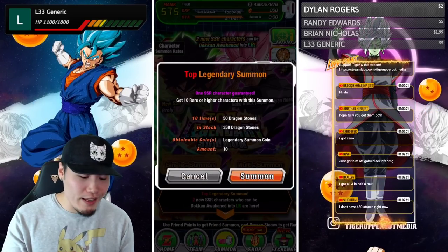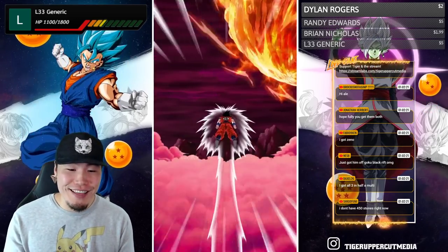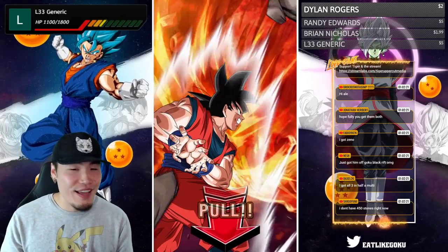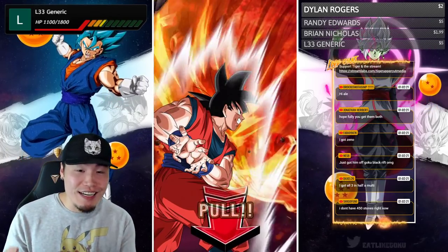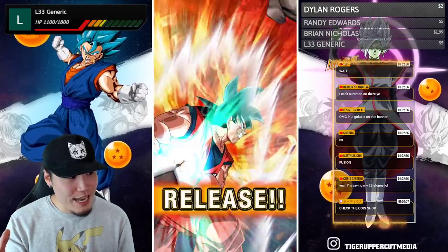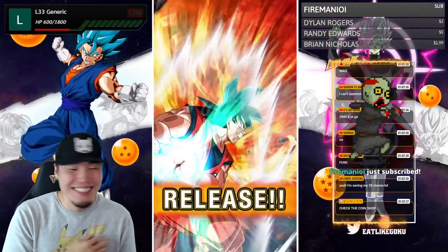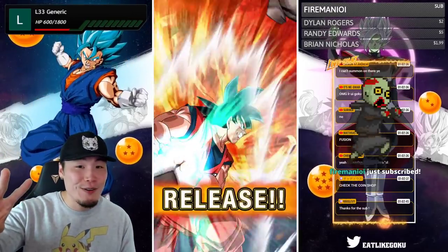Okay, so we got Vegeta and Chaozu — that's a good start. I've said this many times, I get fusions a lot with Vegeta and Chaozu as a combination. I'm pulling down here — oh, never mind. Damn it. Okay, let's go in three, two, one!